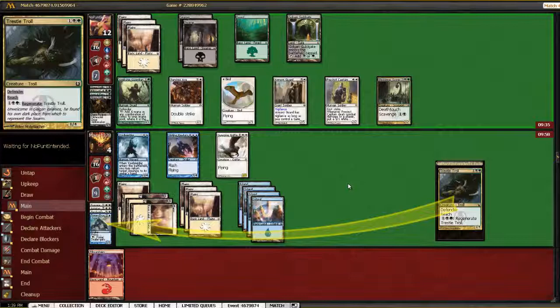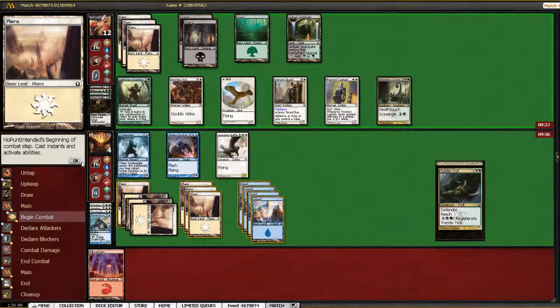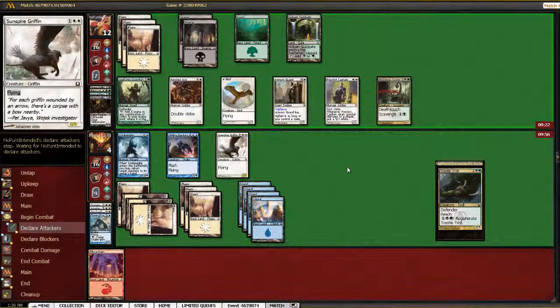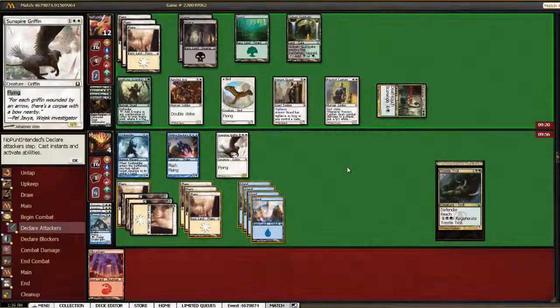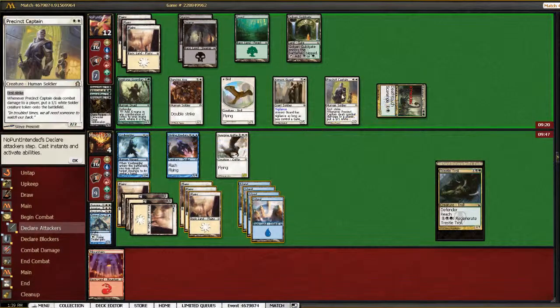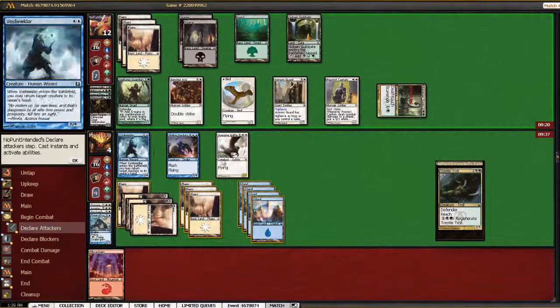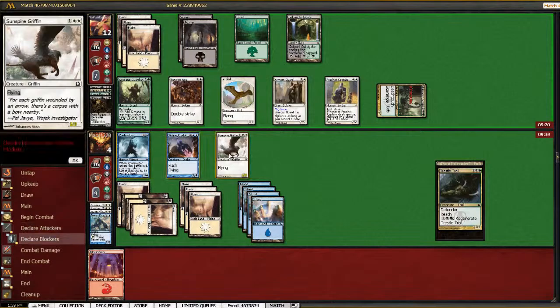Opponent's in the tank — I'm going to pause. Okay, we're back. He's sending in with just the scorpion. His plan here is: if we chump block, he's just going to scavenge onto either the Captain or the Fencing Ace, and then we have to deal with a first striker. So we can either take two and go to two, or I think we just have to chump it and trade creatures.